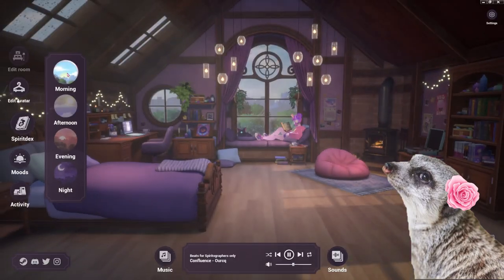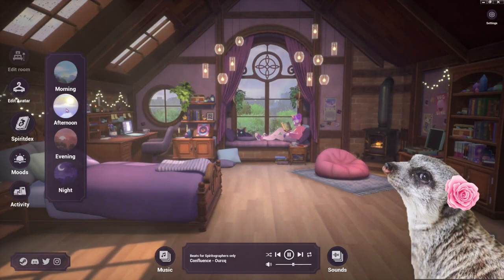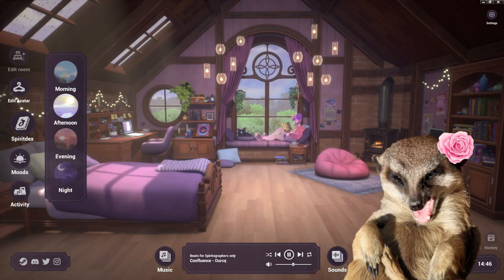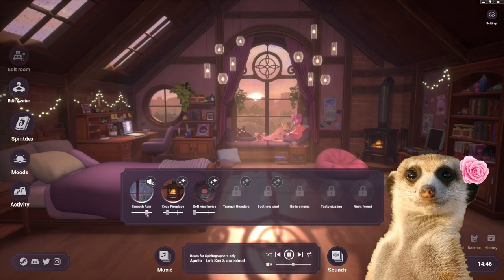And speaking of customization, we can also change the mood of the room. We can choose between different times of the day, but I usually pick the evening tone because that looks the coziest, and we can even mix sounds for the ambience. In the full version, we also get to customize our own room.